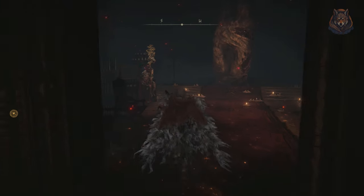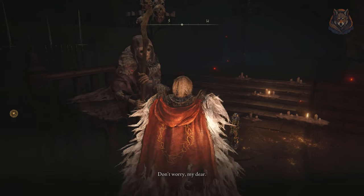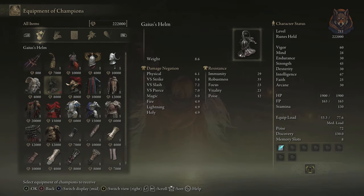Finally, travel to Roundtable Hold and you can purchase the rest of the armour pieces from Two Fingers. That's how to get one of the best armours in Elden Ring — Gaius's armour set. It has great damage resistance and looks good, but it is tough to get.